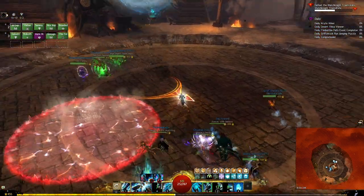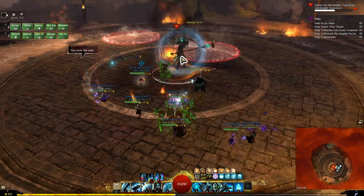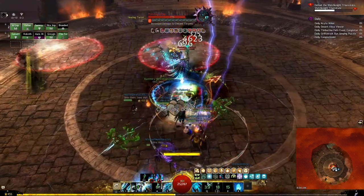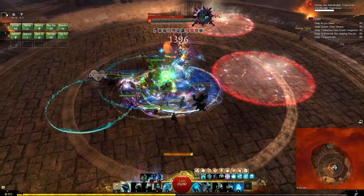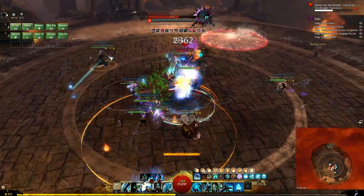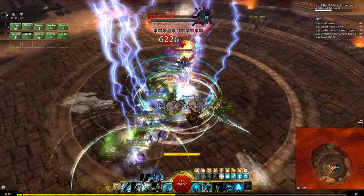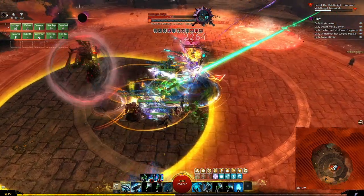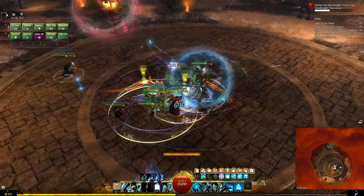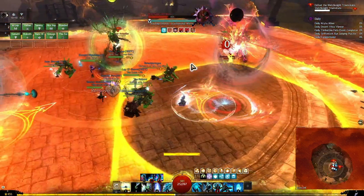The one-shot mechanic happens here, but since we got it to 40% the next Watch Knight spawns — the blue one. Stay close to it during the wind gust; everyone needs to stack together to be healed. You'll also see a tether mechanic: when you get a tether, move away from the original location so you can break it and the puddle spawns on the outside rather than near the center.